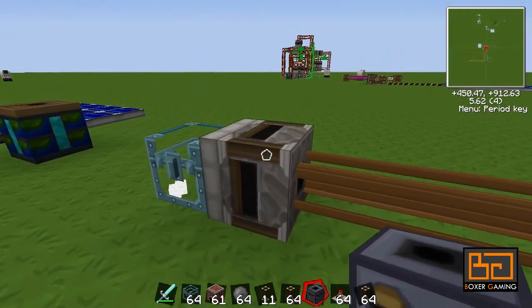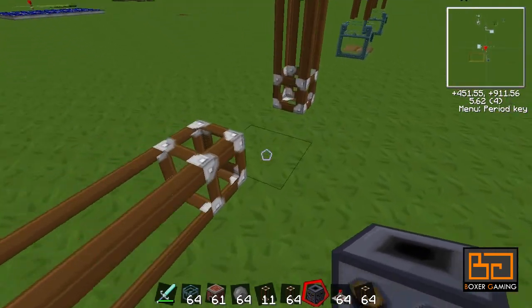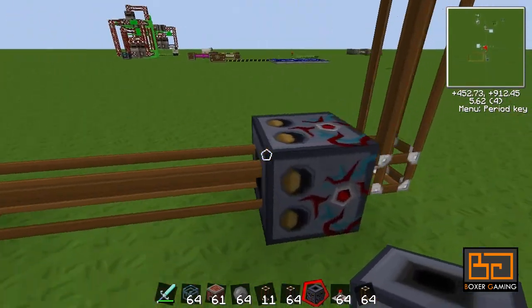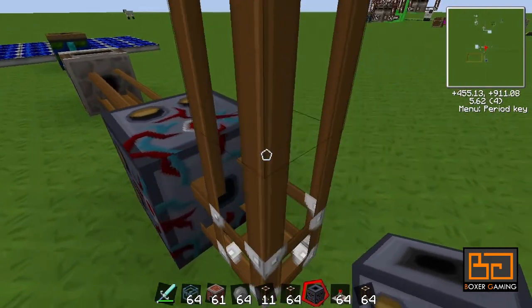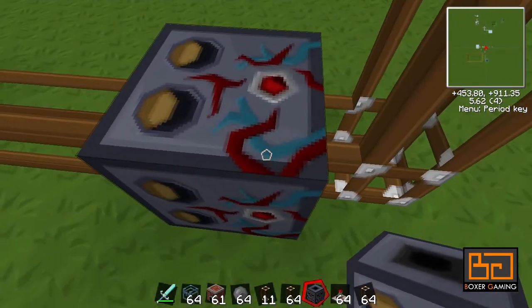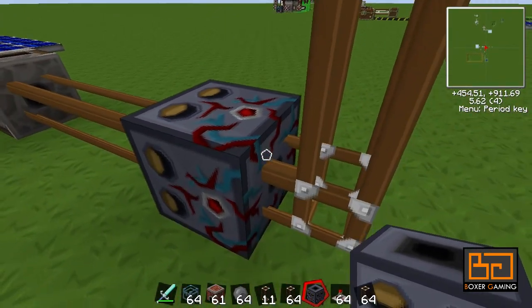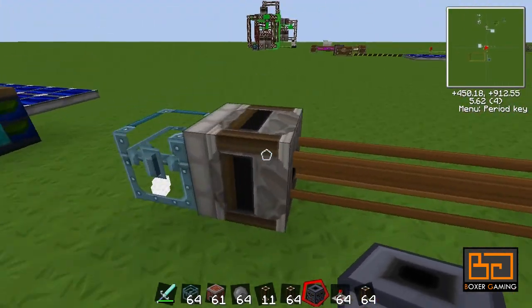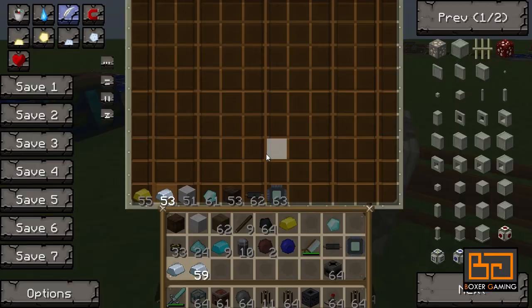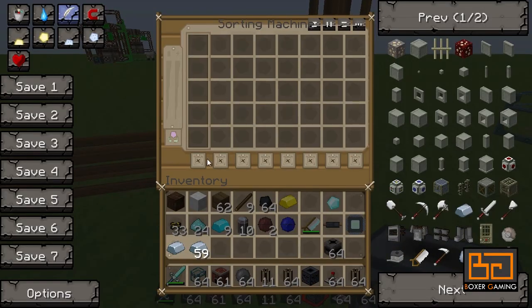The first thing you want to do is have this transposer - or a filter, you can use either - pump into this sorter. You have to be careful: in at least this texture pack, this is the output, which looks like veins to me, and that's the input. So the transposer is going to shoot anything in here into the sorting machine, and we have to do something with it.